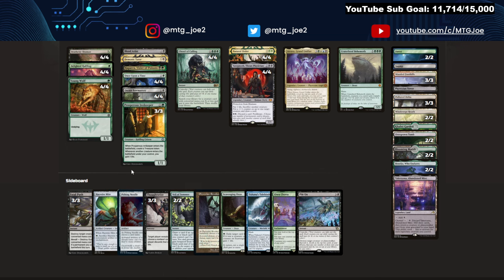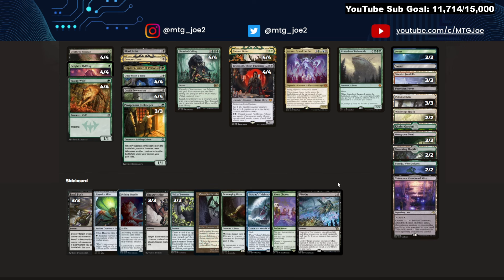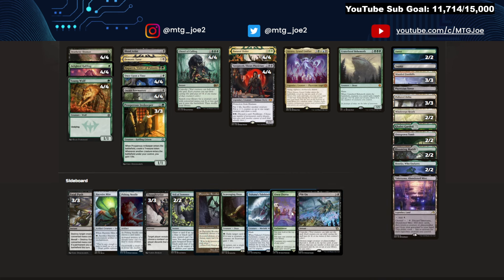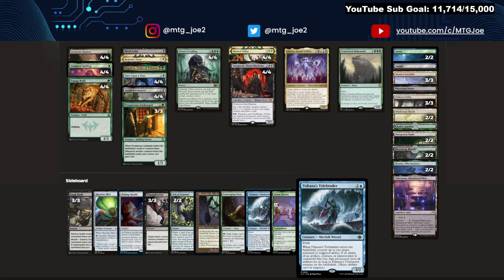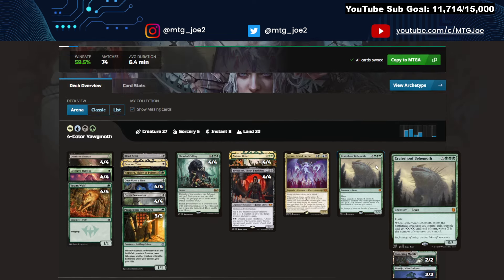Very similar removal options, activated abilities, Veils. Phyrexian Revoker is another Pithing Needle-style effect you can tutor with Court of Calling. Pylon is a removal spell that can be cast for free through Convoke. Elven Chorus for the grindier matchups lets you play Tishana's Tidebinder — not technically castable outside of activating Deathrite Shaman or countering something in response, but could be nice against activated abilities.